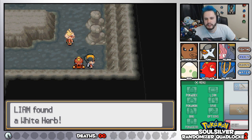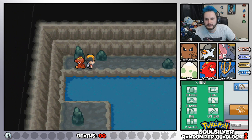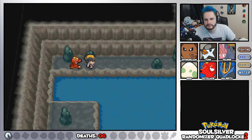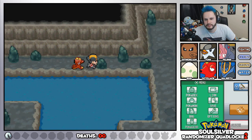Get ourselves a White Herb — love a bit of that herb. What's up this way? I assume there's an item on this side. Like a star piece? Thank you very much. Blitz through the battle with the Wooper. Go for a Water Gun. Job done.